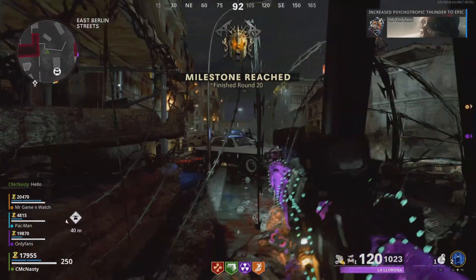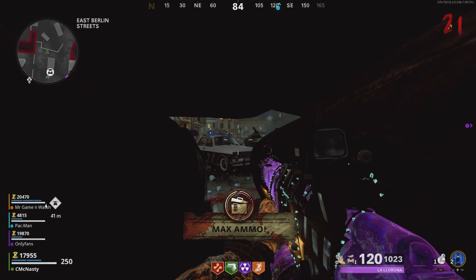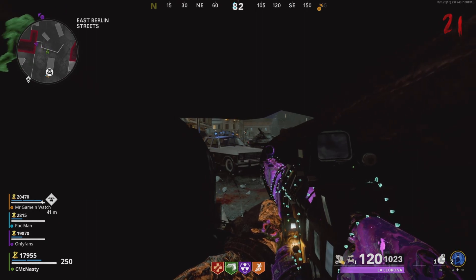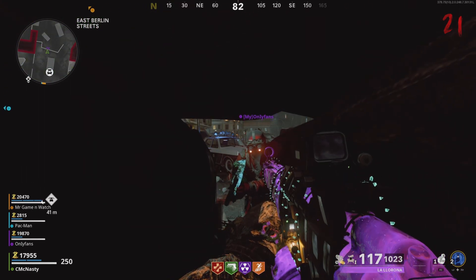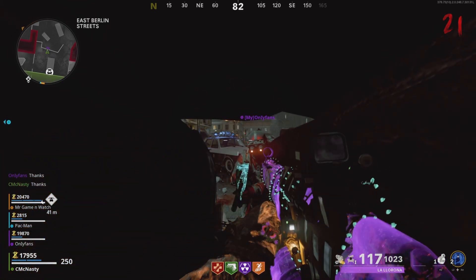Once you're here, they will throw meat at you occasionally, so find a spot where you have a hole, just like this one right here. Crouching down and standing up will give you two different views. This is going to be the spot — they can't hit you, and you can collect everything. As you can see, everybody else can see you as well.